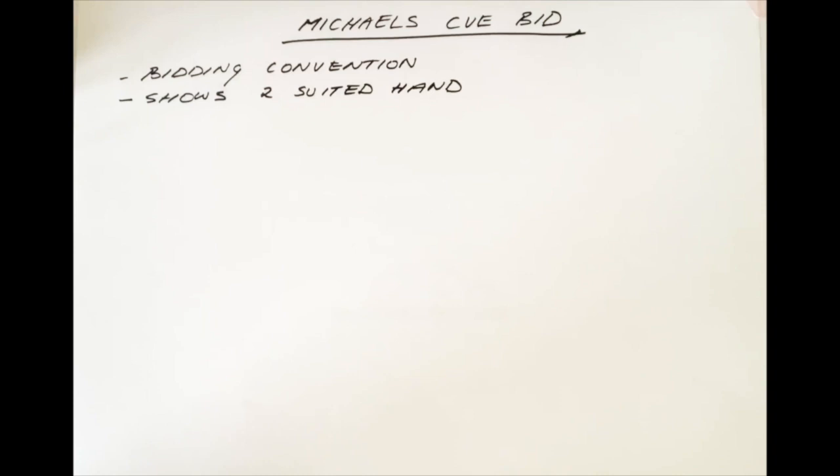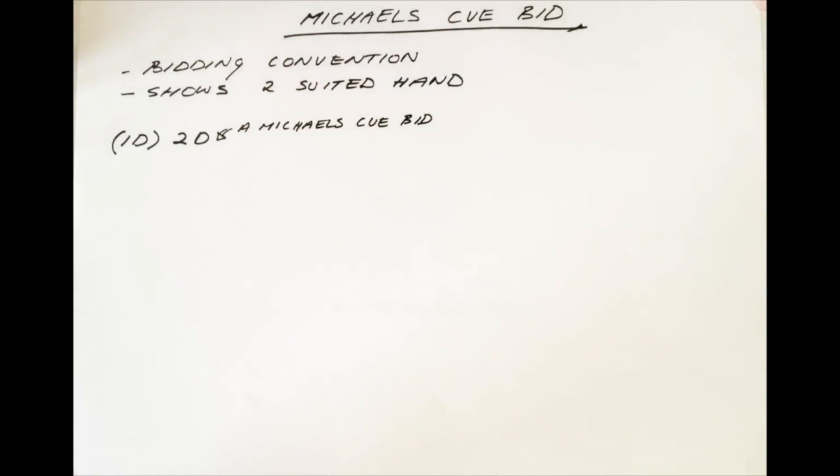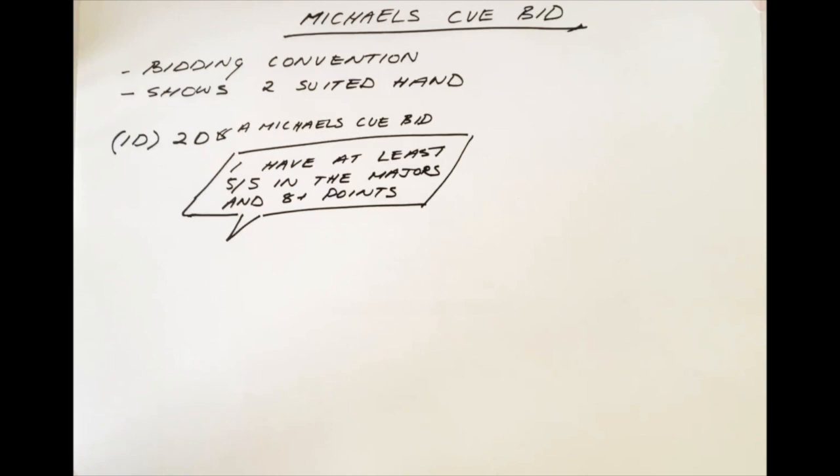But here's what I suggest. If the opponents open a minor, and if you now bid that minor — for example, one diamond, two diamonds by you — then this is a Michael's Qbid. It says nothing about diamonds. Instead, it says to your partner: I have at least 5-5 in the majors, and I have a minimum of around 8 or 9 points, and ideally those 8 or 9 points will be in those suits.